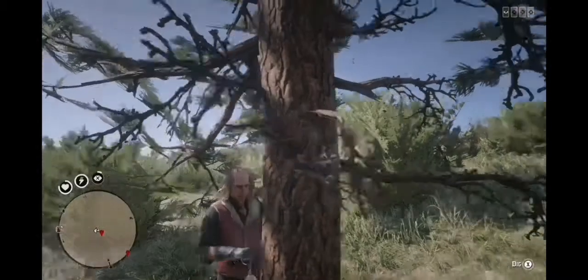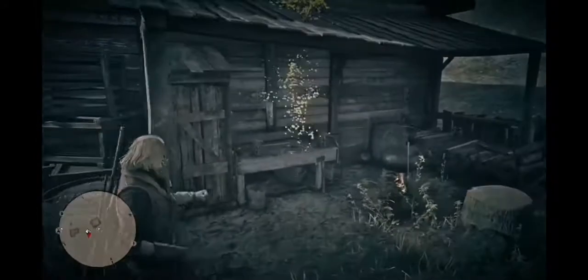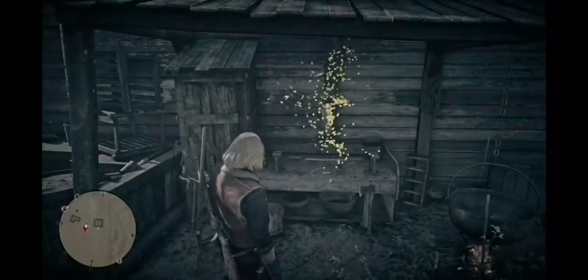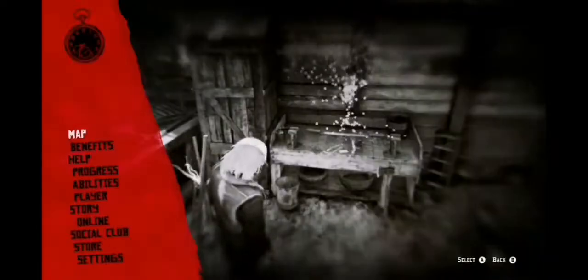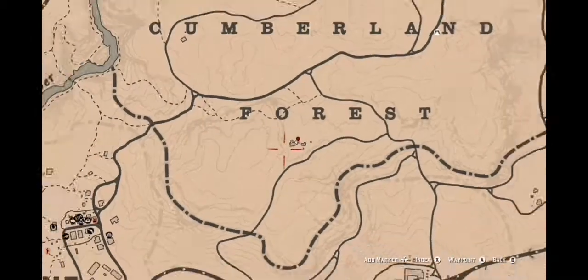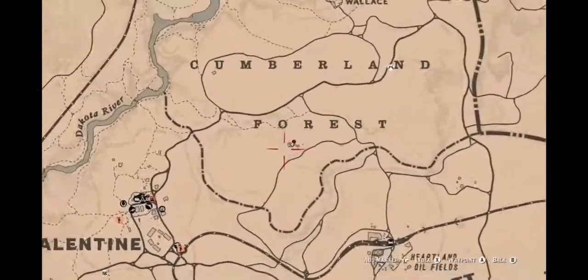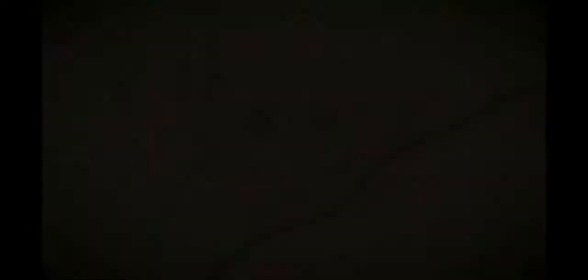If you have got the metal detector, this is the tree where you want to go. There's a cord on this desk here — you'll see the two buildings. That's the cord, and that's the one you want to pick up last. In the building behind me, there is a bottle of whiskey that you will be getting. There is also some jewellery, which is worth quite a lot, even though they're not collectibles.